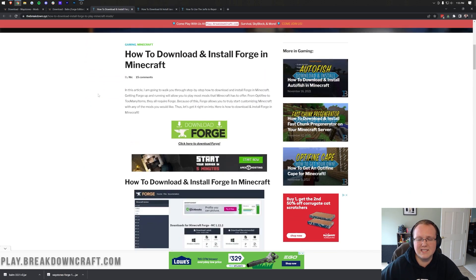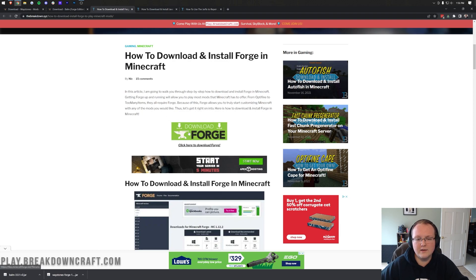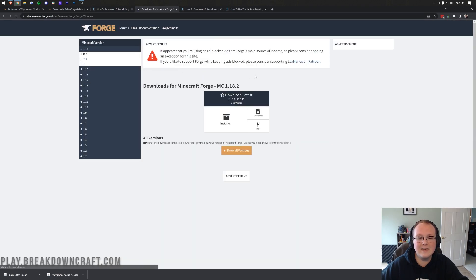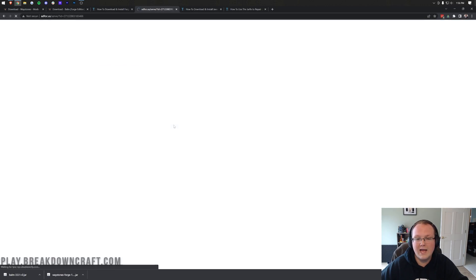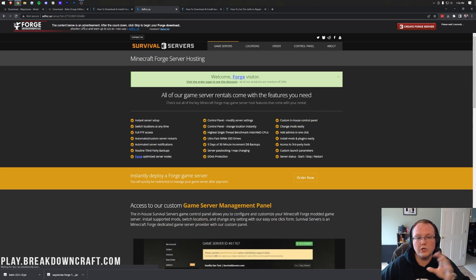However, we will go over the basics in this video. Once you're here, go ahead and click on the green Download Forge button to be taken to Forge's official download page. Once you're here, we want to make sure MC1.18.2 is selected. If it's not, you can select it on the left-hand side. Once we've got 1.18.2 selected, come under and click Installer under Download Latest, and it will take us off to Forge right here.